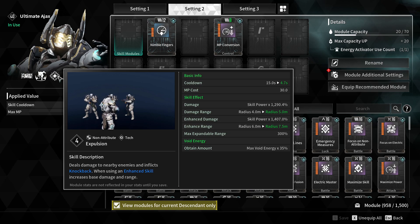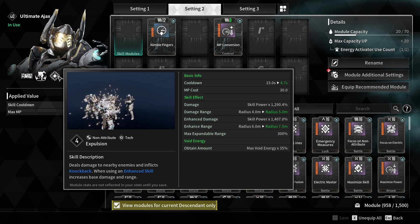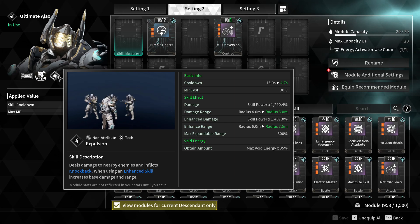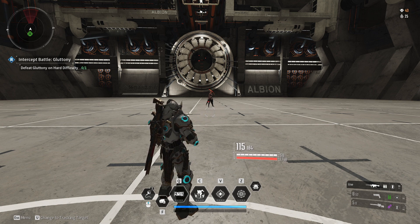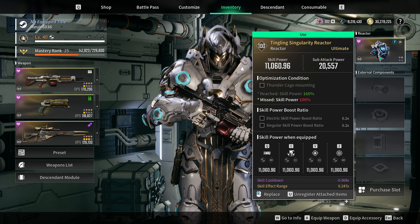For the example we're going to be using Ajax and his ability Expulsion. This math applies to every ability in the game but this one is an easy one to show what's going on with the math behind the scenes. Before we do anything with skill power or skill power multiplier we are first going to figure out how the damage is actually calculated at a base level. I have a reactor that has no sort of matching to my ability at all.